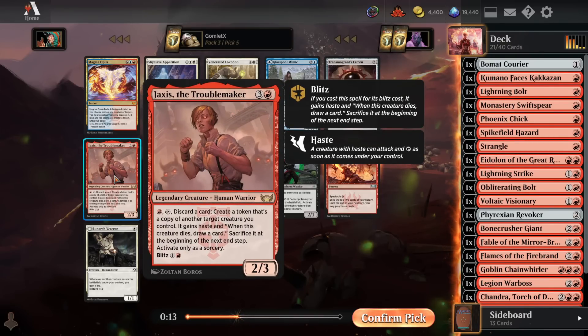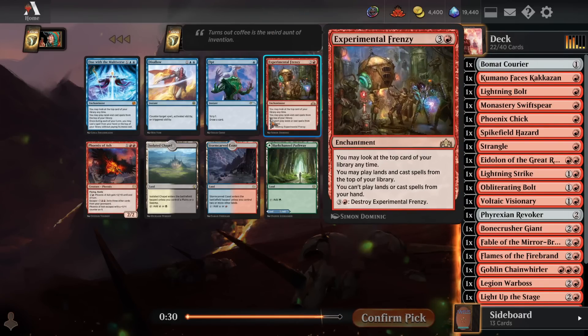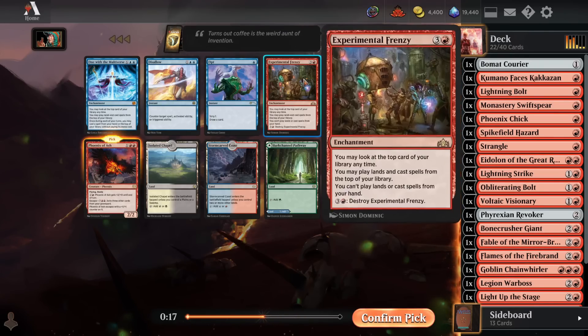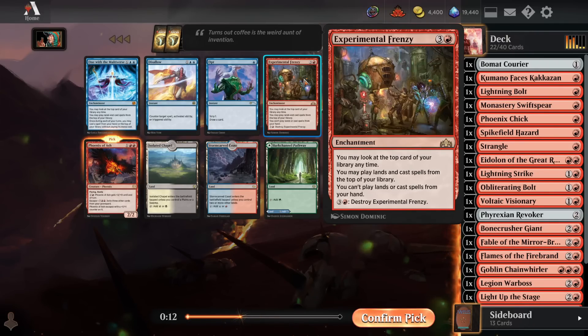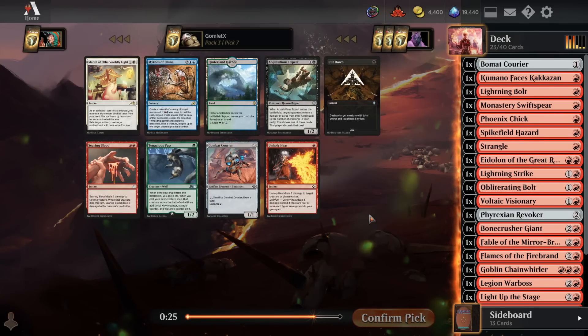Now we have Phoenix of Ash versus Experimental Frenzy. I'm actually going to take Phoenix of Ash here because it's just an incredibly impressive threat — three mana for a 2/2 flying haste. You can buff it up and it can keep coming back from the graveyard to try to close the game out. I do like Experimental Frenzy as well — when you get to the late game, this just lets you start playing things off the top of your deck. You can play like a million cards in one turn if you're lucky. My one problem with Experimental Frenzy is if you chunk up with two lands on top and play a land off the top, then there's just another one — you spent four mana to do nothing. Both cards are very good, but we're just going to take the Phoenix here.